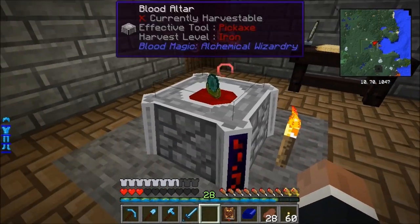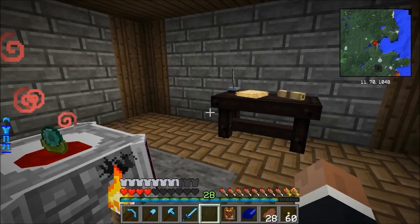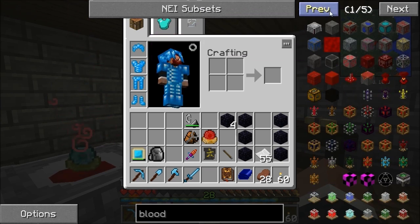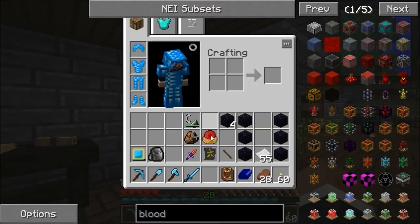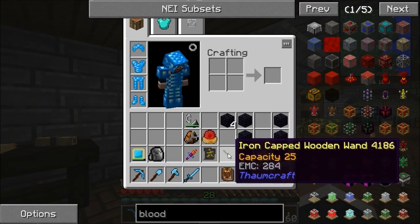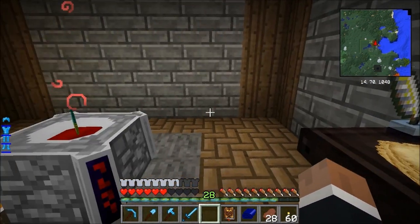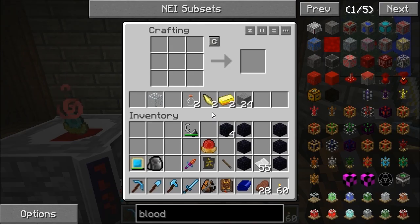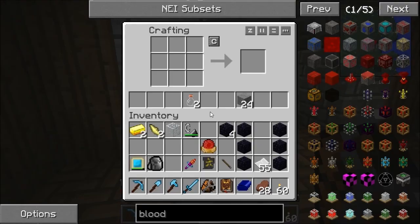There we go - we've got an apprentice blood orb! So now we have increased our life pool. Before it was only 5,000, now I think it's over 10 or 15,000. I'm not going to do any more with that off camera. What I can do next episode is make a spell table and make myself a projectile weapon using blood magic - because I haven't got a bow, I want a projectile weapon. Right then, one more thing for Thaumcraft and then I'll go on a little adventure.